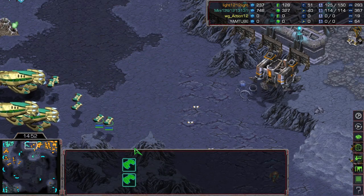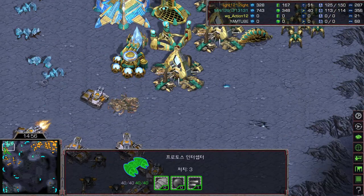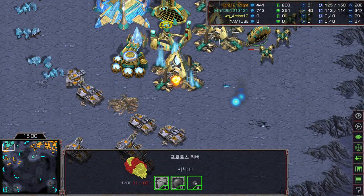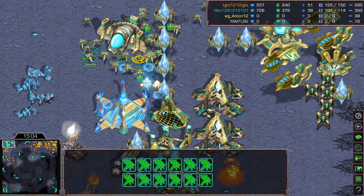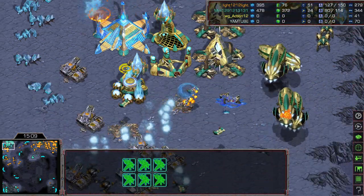Mini is struggling because his main base is about to get demolished. He just got a brand new reaver but it gets picked up immediately. Probes are all stacked and now the siege tanks are firing all those shots and picking up all those probes.